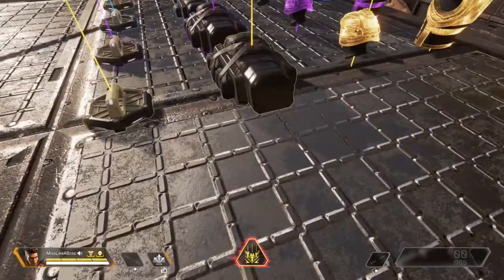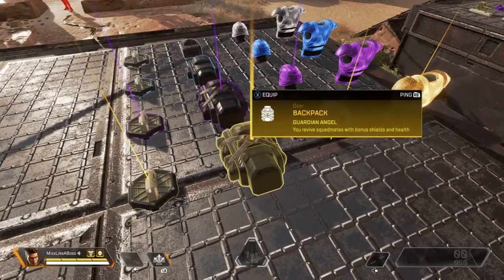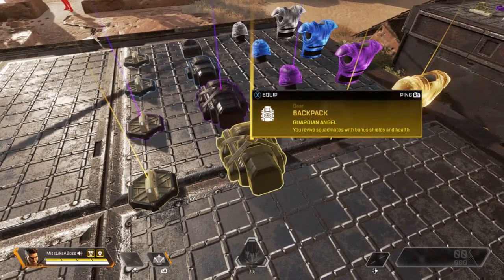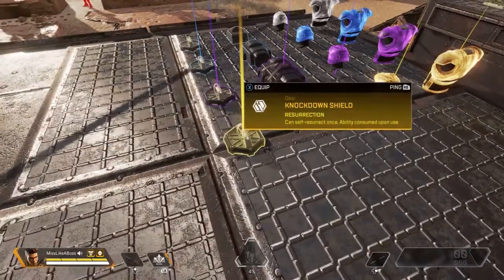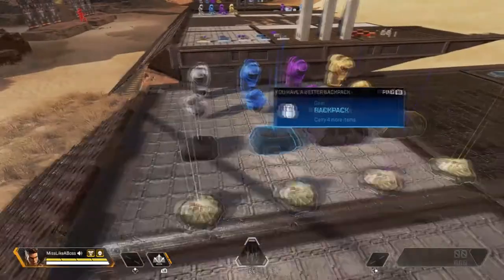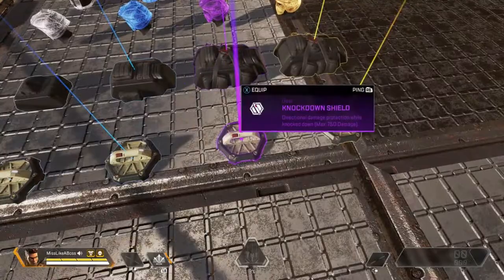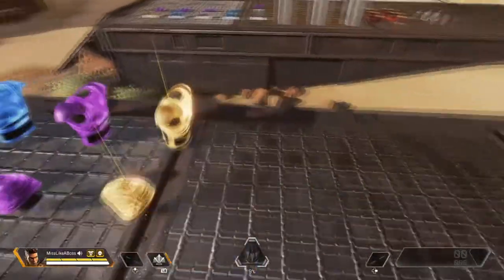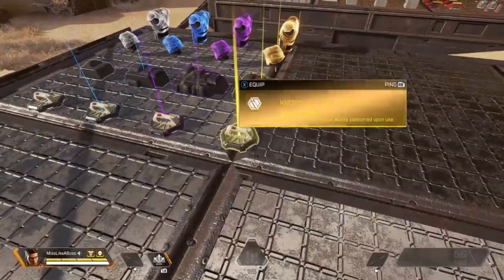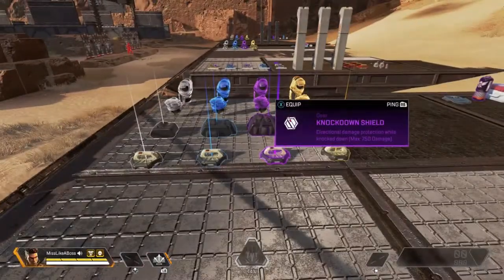The guardian angel pack — when your teammate goes down and you go to pick them up, they regen with half health and half shields automatically. This here is a knockdown shield. They come in four levels, just like the armor, helmets, and backpacks. Legendary has fast use, fast charge, and the guardian angel revive. Purple, blue, and white don't have anything special to them.